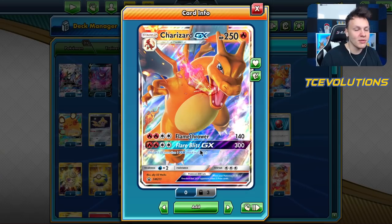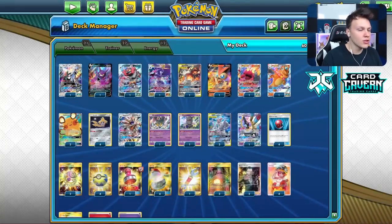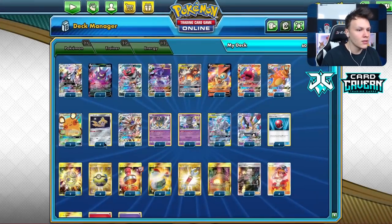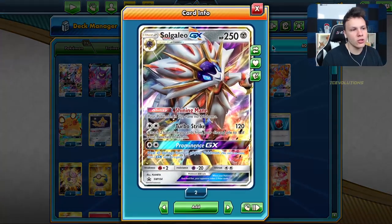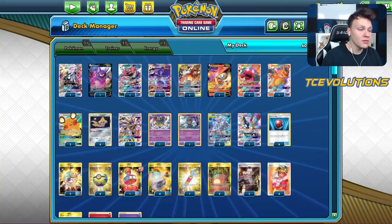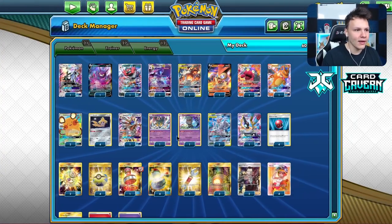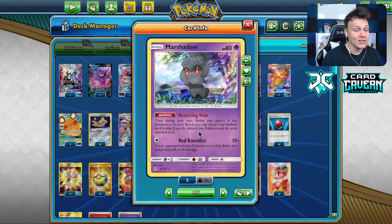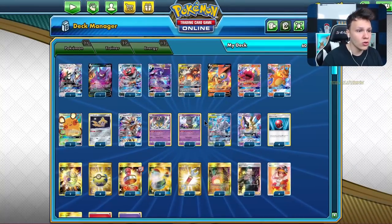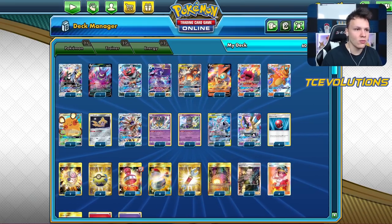We've got Charizard GX with Flare Blitz GX for 300 — mostly used in the ADP and Pikarom matchups. We've got Crobat for ability draw support. It is a Jirachi build currently, sitting at four Jirachi and four Switch with Escape Board to utilize that. Turbo Strike is our best early game attacker usually. We've got Giratina to snipe Crobats and Eldegoss. Running three Hearths — only really need two a game — and if I was playing the no-Jirachi build I'd play four.